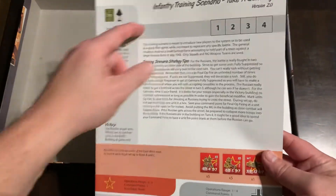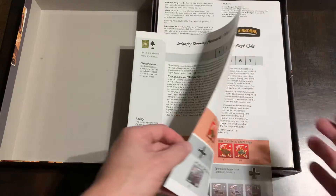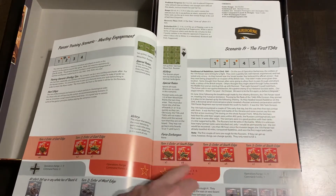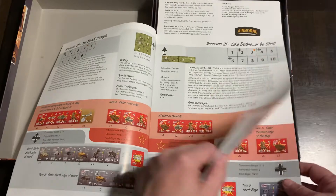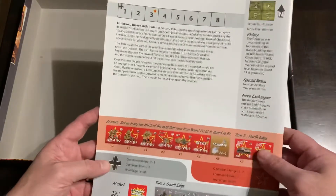Right off the top you get your scenarios. There's an infantry training scenario. If you're familiar with Panzer Leader, Panzer Blitz, Squad Leader, or Advanced Squad Leader, you'll have your orientation of how the geomorphic maps fit together, your turn track, and then the units involved in each scenario with a write-up and objectives. Full color. Here's all the different scenarios — very nice. There's Scenario 32: Korsun Pocket.